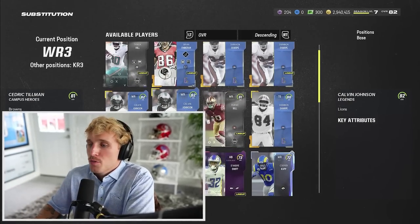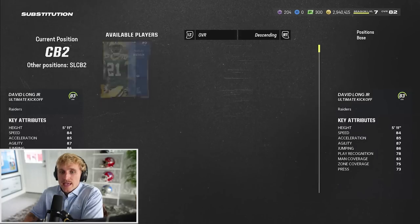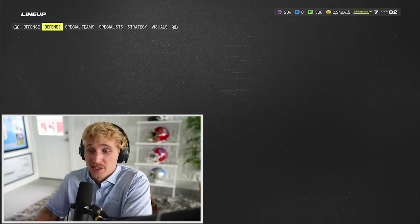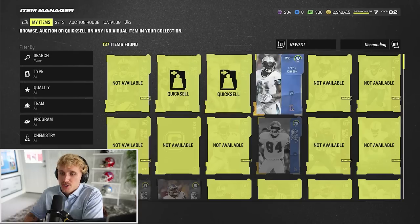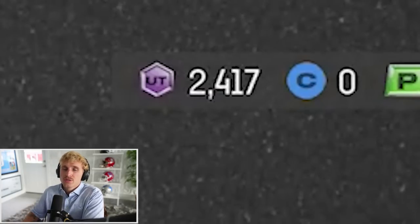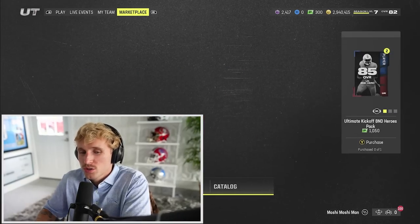I'm gonna put in 82 Megatron for Cedric Tillman and 85 Charles Woodson for David Long. This Charles Woodson is actually really good - that's a huge pull. I'm just gonna quick sell the additional cards we're not using. In total that got us 2,200 training, which we could use right now.